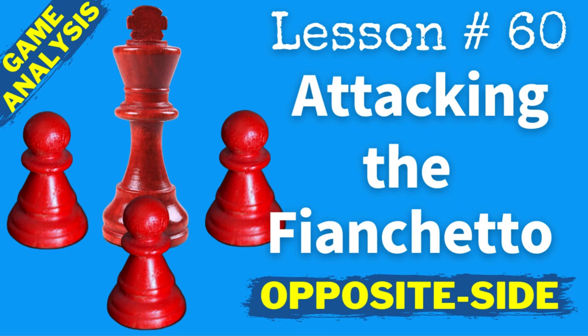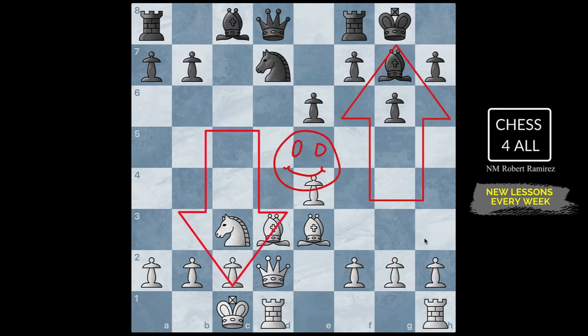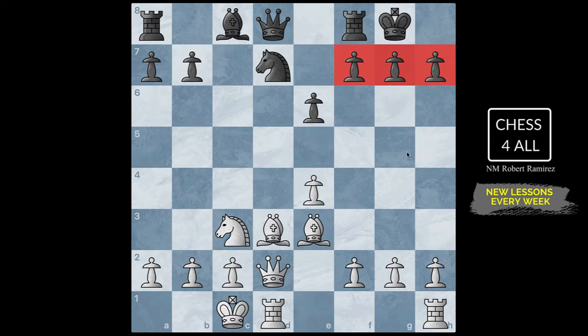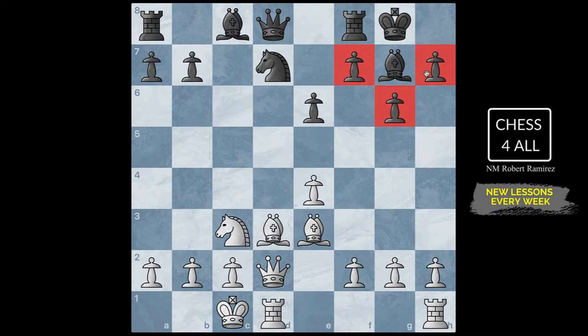Hello students. At this point in the course you should have a very good understanding of how to attack when you castle on opposite sides, but it is time to go over how to attack when they have this fianchetto formation. Even if you have a good foundation on how to attack, you really need to go over this lesson — just like last time, there will be something new and subtle that could make a difference in your games. I'm going to show you everything you need to know to attack the king when he has this pawn formation with the fianchetto.